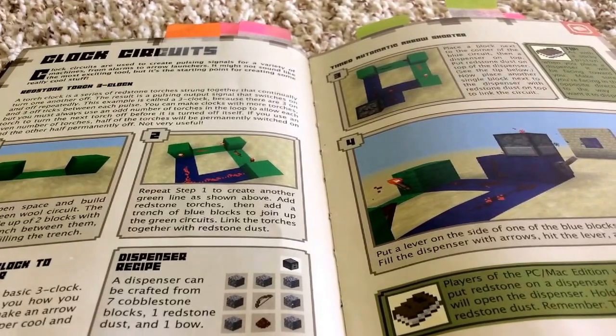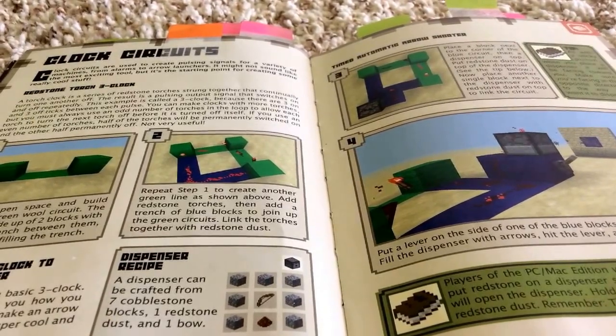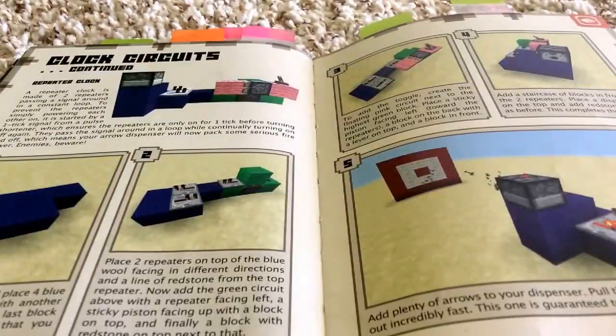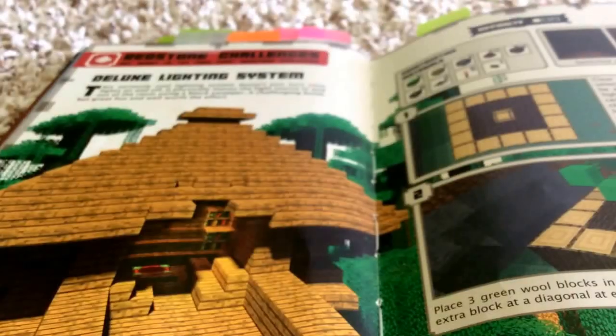This one is basically a dispenser that shoots arrows repeatedly. And this next one is basically the upgraded version of the one we looked at before.